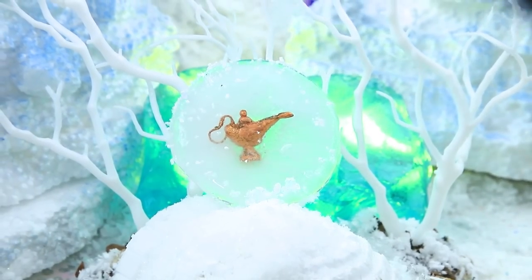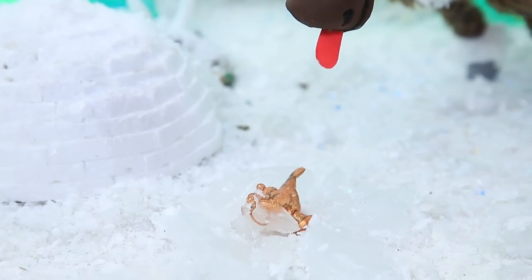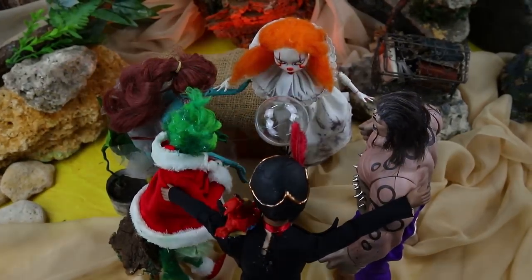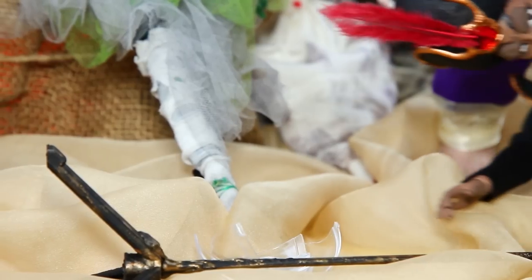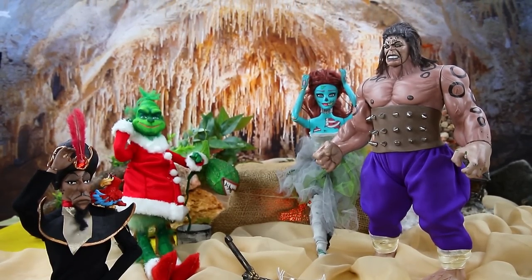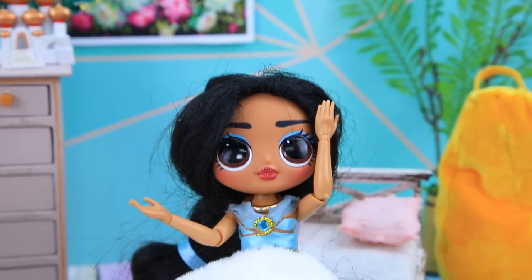A hungry deer found a frozen lamp — he thought it was edible. The ice melted and the lamp freed the genie. Yay, freedom — thanks buddy! I need to fly to the villain's cave and save my friends. Here you are, villains — I won't let you harm my friends! And the magic ball shattered. The princesses won again! Jasmine woke up in her bed. Oh, it was just a dream! I need to tell Elsa — she'll think it's so funny.